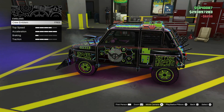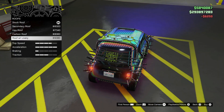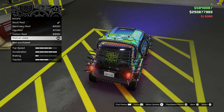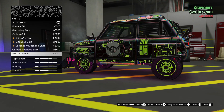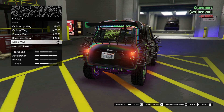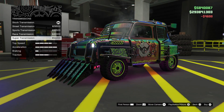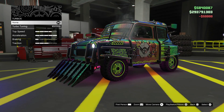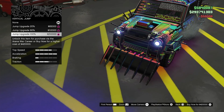Crew Emblem — go ahead and put that on if you want. Roof — select the last one, Roof with Library. Skirts — select the last one, Skirt with Panels. Spoiler — Large with Wing. Suspension — last one. Transmission — last one. Turbo. Vertical Jump — select the last one.